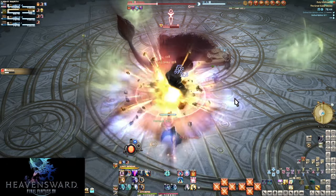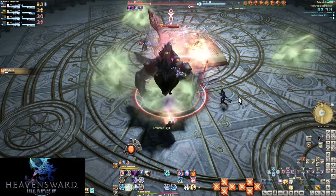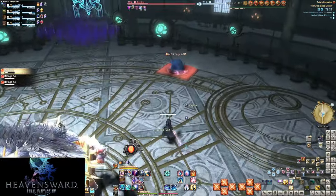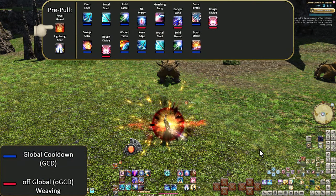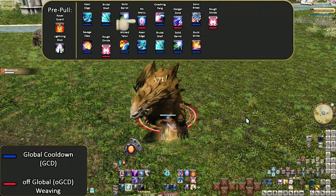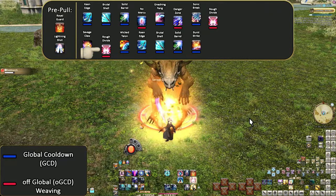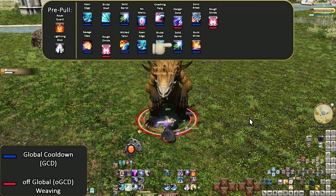Let's build up our first opener. The goal is to shove as much as we can into No Mercy. Pre-pull: Royal Guard, Lightning Shot, Keen Edge, Brutal Shell, Solid Barrel, No Mercy, Gnashing Fang, Danger Zone, Sonic Break, Rough Divide, Savage Claw, Rough Divide, Wicked Talon, Keen Edge, Brutal Shell, Solid Barrel, Burst Strike.